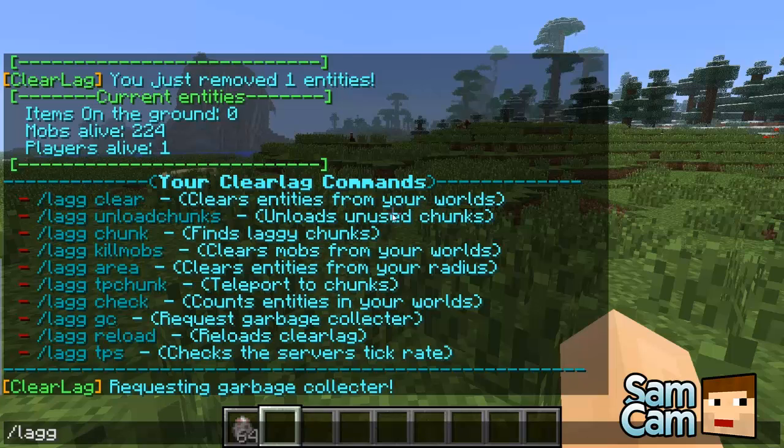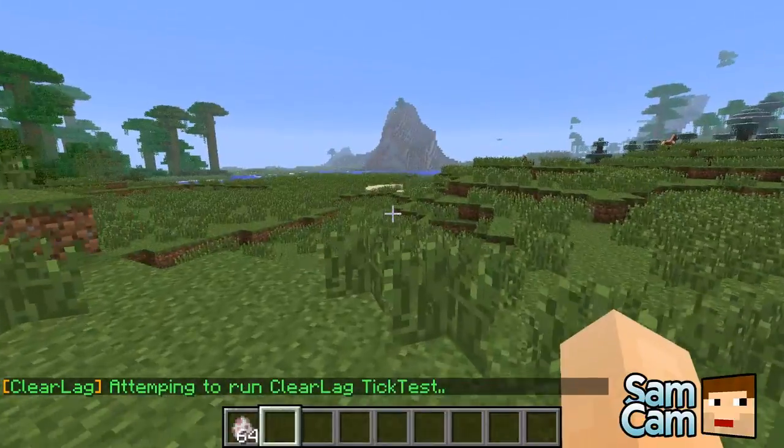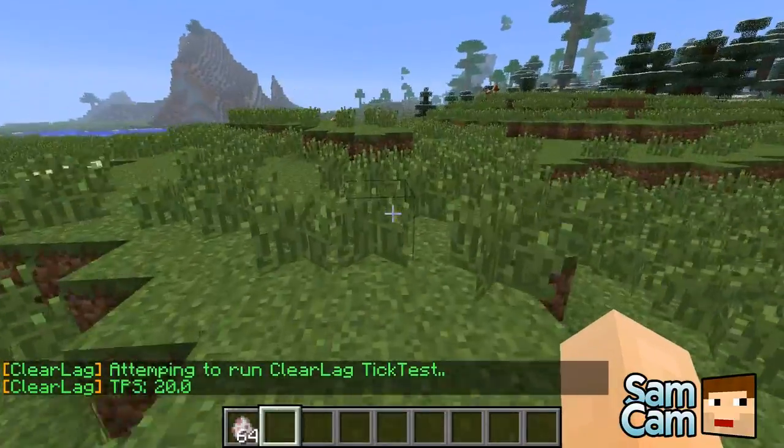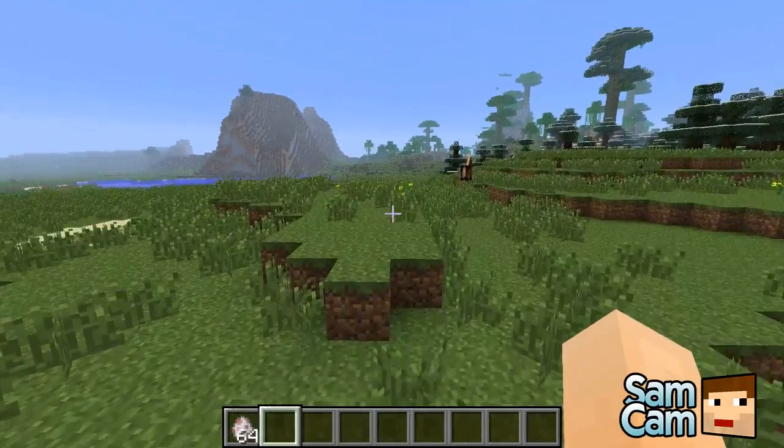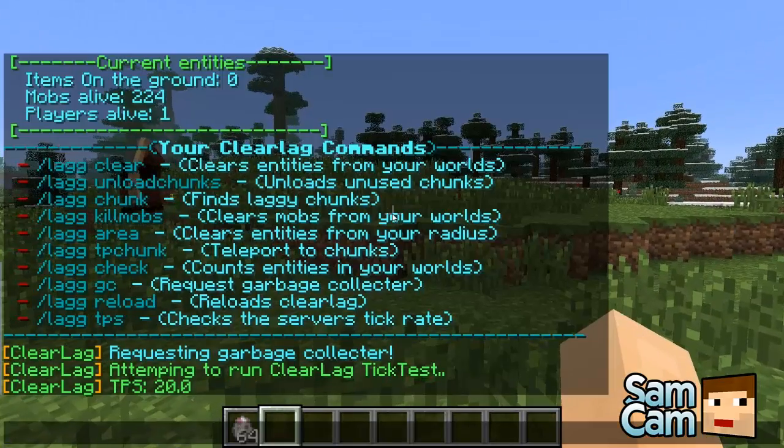/lag tps runs a tick test. For good performance you want to try and get it to around 20. Mine is quite good at 20 here — 18 or 19 is fine. Obviously I've only got ClearLag running so it's 20, but as you add more plugins it will drop. You really want this as close to 20 as possible — 17 is not too bad, 15 maybe okay, but try to get it close to 20.